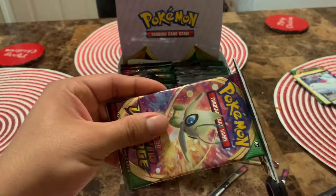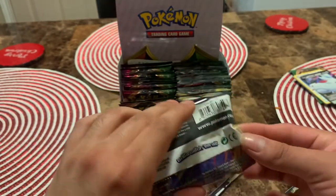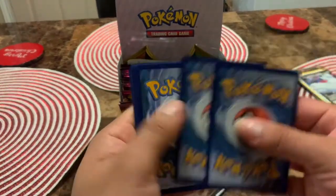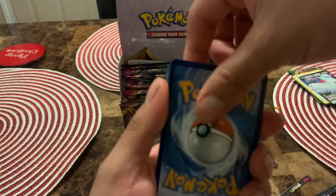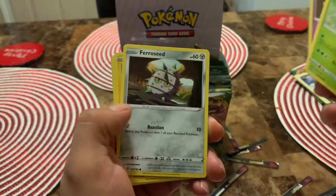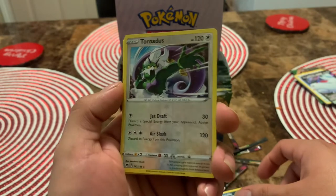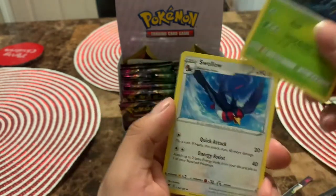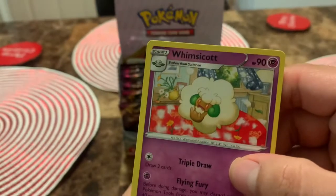Alright, let's go — fire, dark energy, psychic. Skiddo, Joltik, reverse holo — I don't think I got this one yet, pretty sweet card, definitely don't have that one in the collection. Wash energy and there you go.